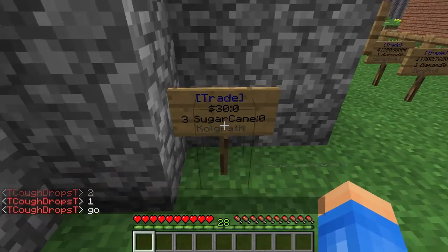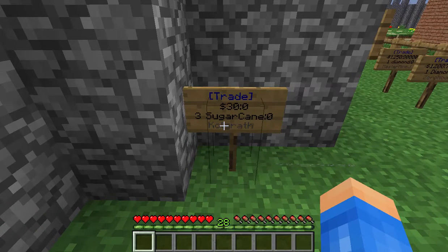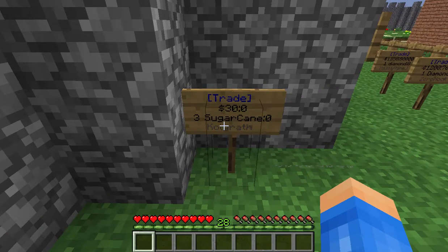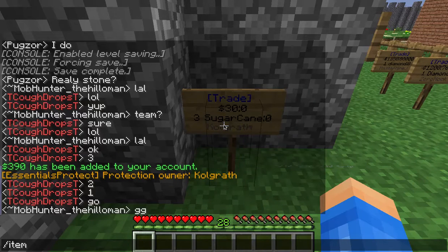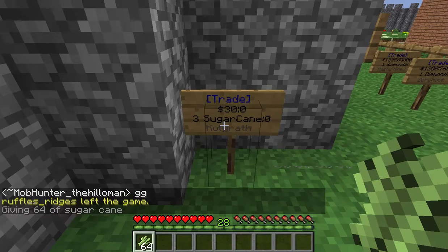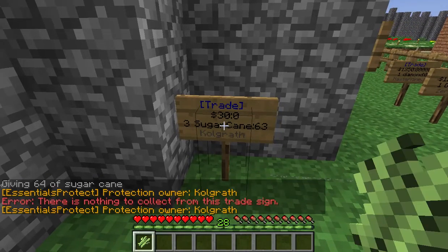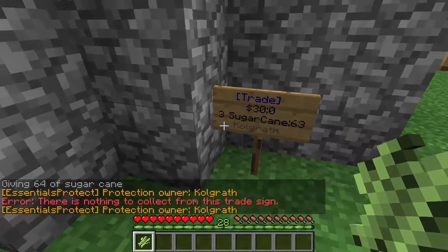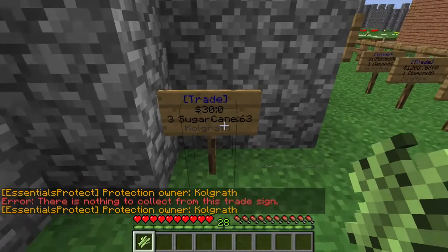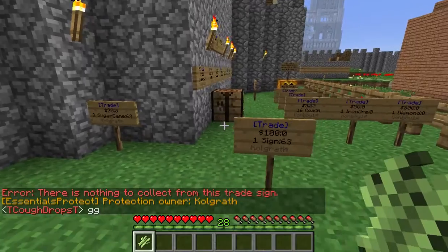It says $3 sugar cane, $0 — that means there's no inventory left to sell. You can destroy your sign if you want, or if you have more sugar cane you can restock it. If you right-click the sign, see how it put 63 back on the sign? Because I'm selling in groups of three, it didn't take all 64 — it took 63. But that sign is ready to sell sugar cane again.